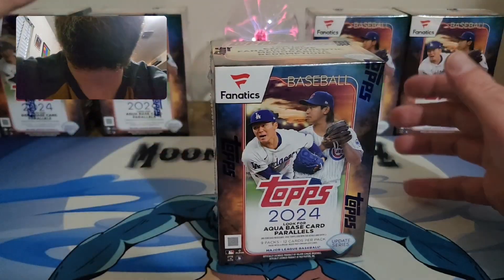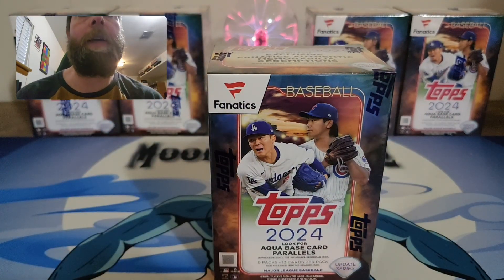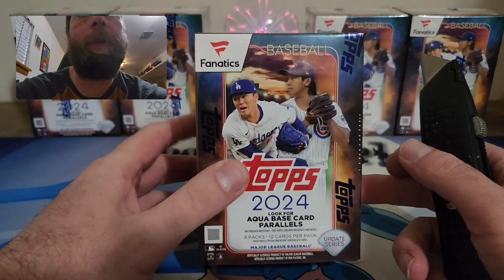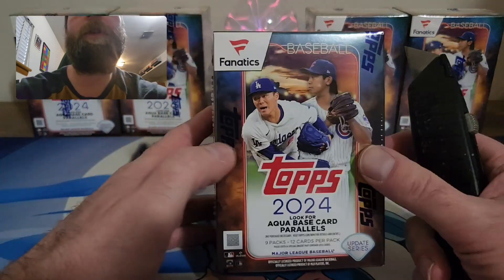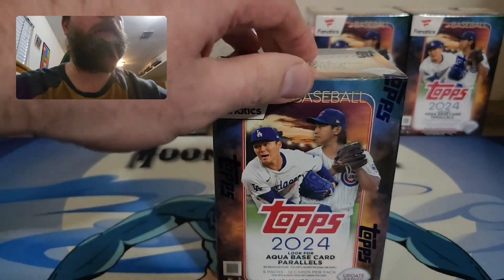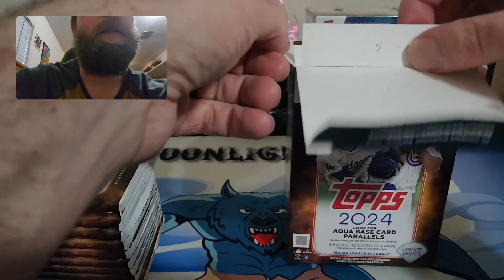Enough chatting — let's see what these Fanatics are all about. I'm hoping to pull a nice redemption, a nice hit, something crazy. I did really well with the hangers on Friday's rip, and Update has been pretty good so far. I'll put hits and rookies over here, and main hits front and center. First look at 2024 Topps Fanatic Blasters, 108 cards per pack — let's see how we do.